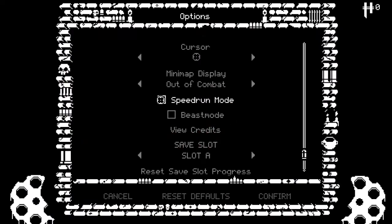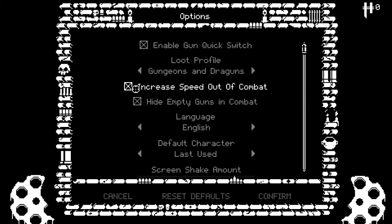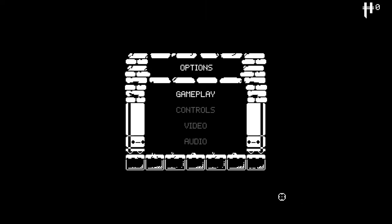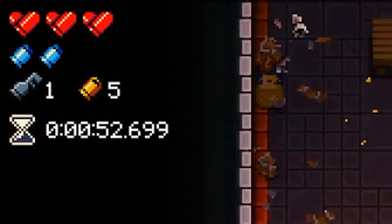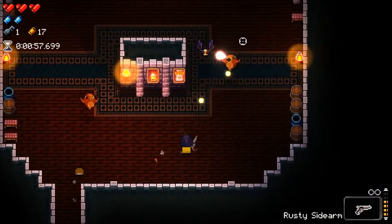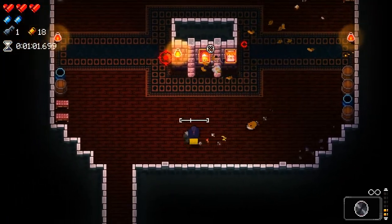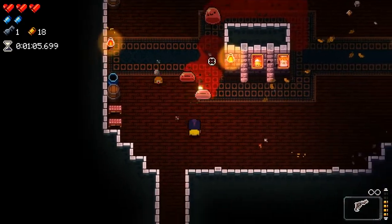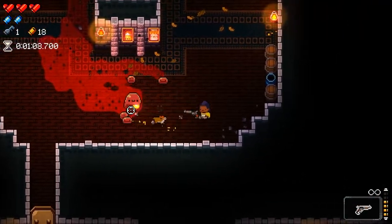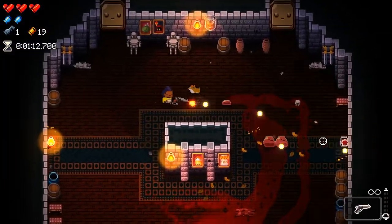The first tip is to make sure you activate speedrun mode and increase speed out of combat. Speedrun mode gives the moderators a visual measurement of your time, since Enter the Gungeon speedruns are ranked based on in-game time rather than real time. This is convenient because you don't need a timer on screen like LiveSplit — the game tracks your time for you, though you still have to screen record your runs. The setting to increase speed out of combat is self-explanatory: when you aren't actively fighting enemies, you just move faster.